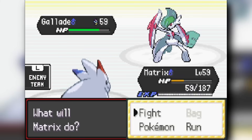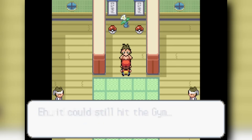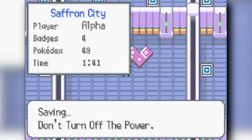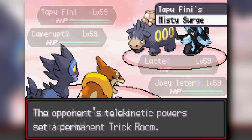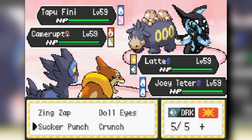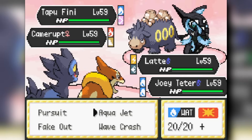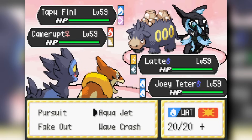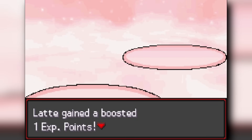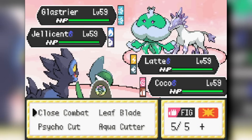We head to the Dojo and face Chuck to get the Focus Sash. Then we face Sabrina — a double battle with infinite Misty Terrain and Trick Room, so we have to be careful. We get a Mega Stone for Gallade from Chuck. We start with Luxray and Floatzel, targeting Camerupt first. Misty Explosion threatens so I switch Luxray out, but end up sacking Skuntank. I bring Luxray and Gallade back in as her next Pokémon are Glalie and Glaceon.